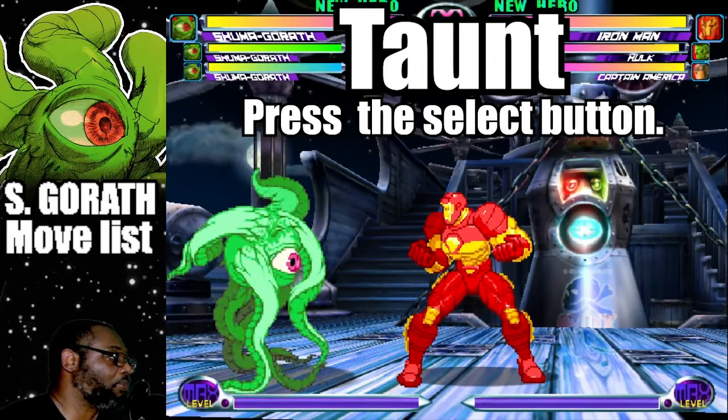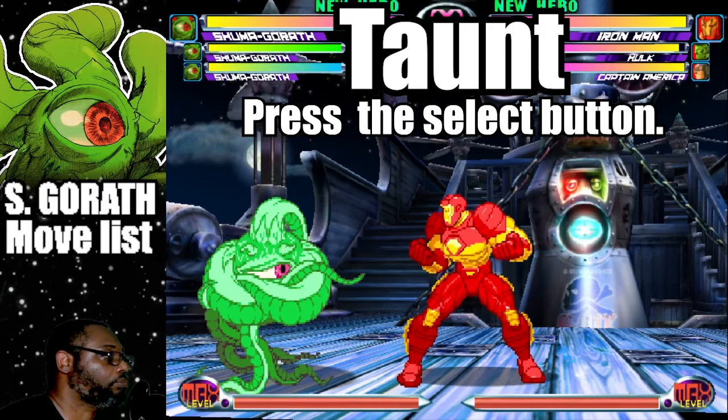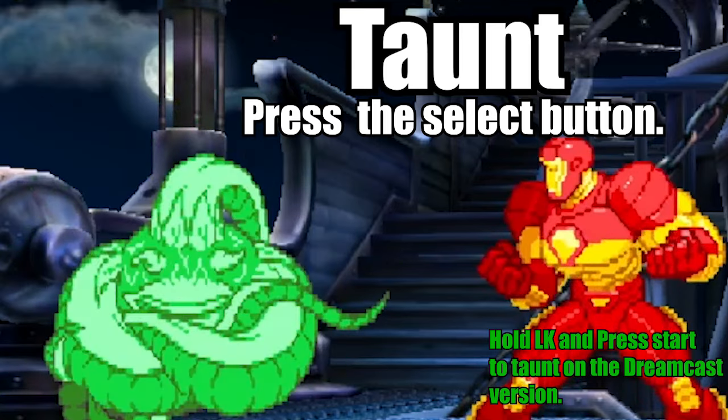You can do Shuma Gorath's Taunt by pressing the Select button. Alternatively, hold Light Kick and press Start if you play on the Dreamcast version.